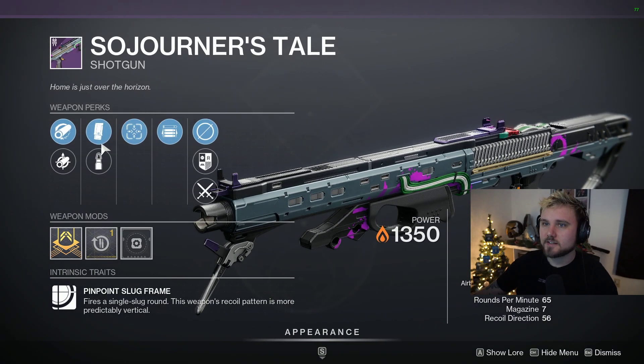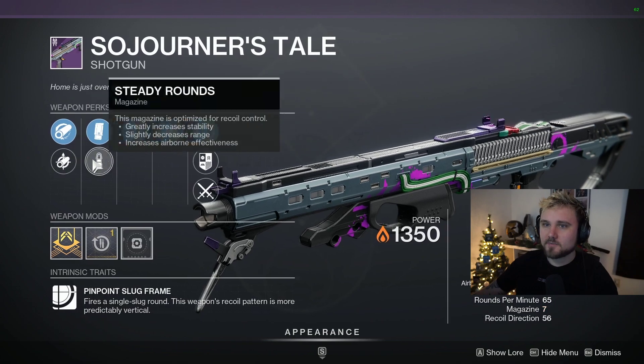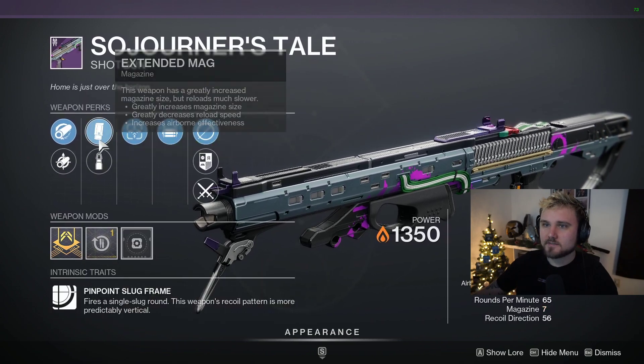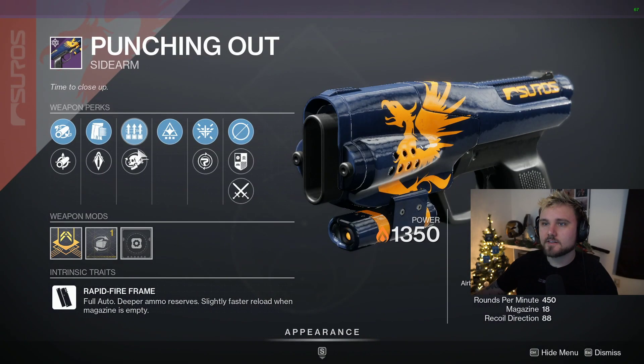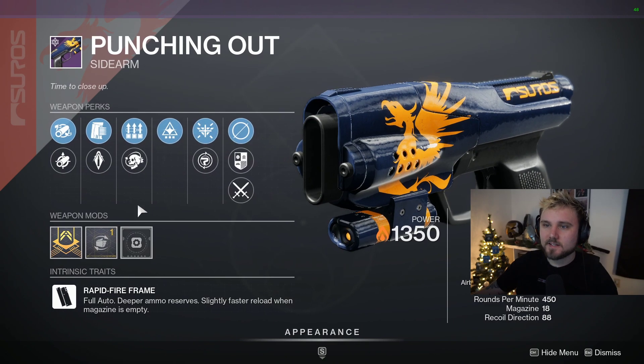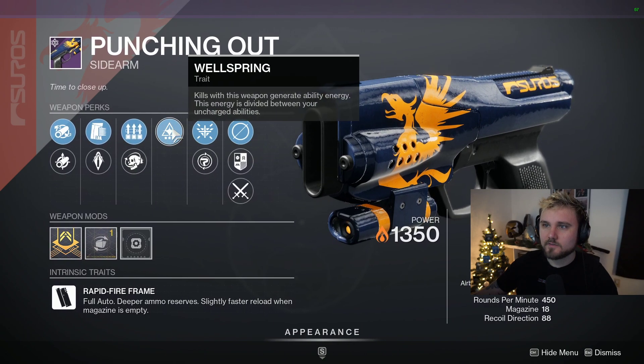We got a Sojourner's Tale with Tunnel Vision and Opening Shot. Not the worst Sojo roll ever I guess, but I would definitely want a little more handling — this magazine hurts quite a bit, so I'd say average roll at best. We got a Punching Out with a few extra perks based on how many times you've reset your Vanguard rep.